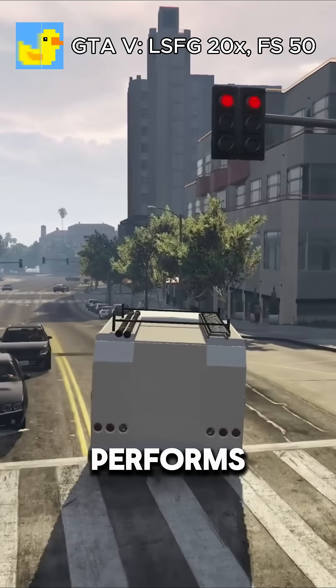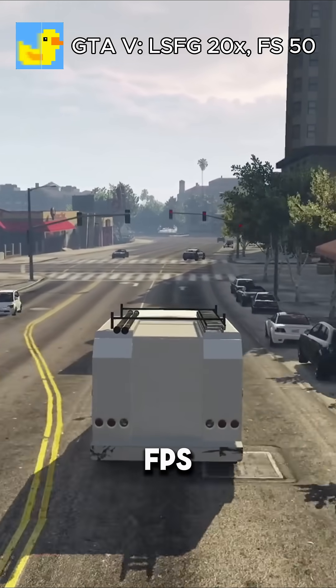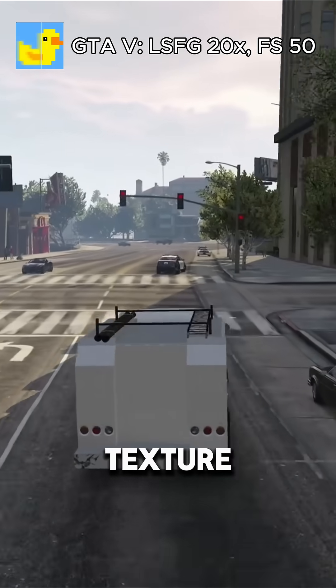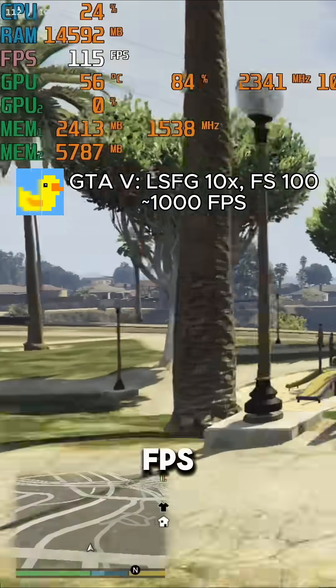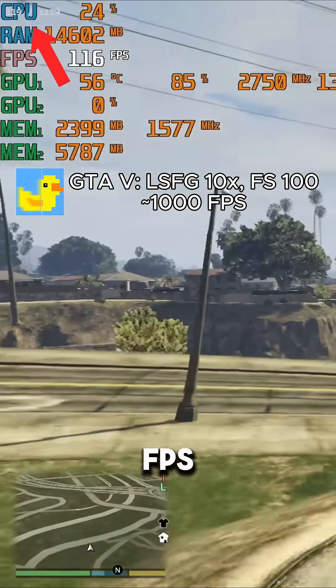GTA 5, which is an older game, performs the best with 75.7 FPS at 4K at very high texture, normal, and medium everything else. At 1080p, we get 117.2 FPS, and then we can get over 1000 FPS with frame generation.